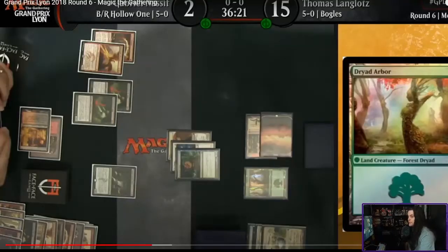But something happened at a Grand Prix. Let's watch the clip and talk about what's happening and what happened in the Magic the Gathering rules because of this clip. This was at Grand Prix Lyon, a 5-0 match between Gabriel Nassif and Thomas Langlotz.